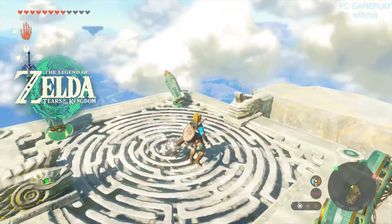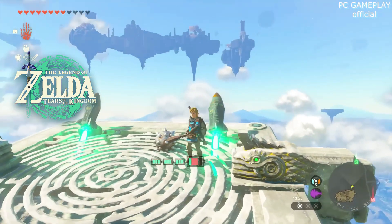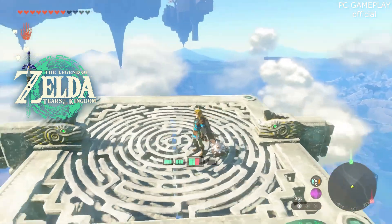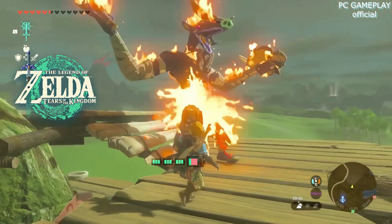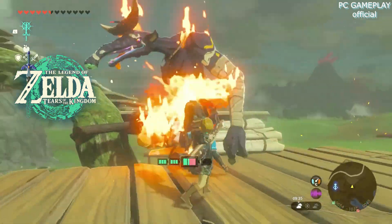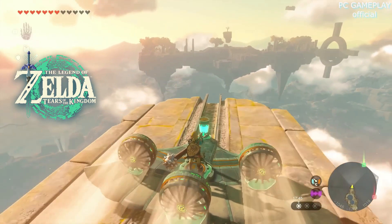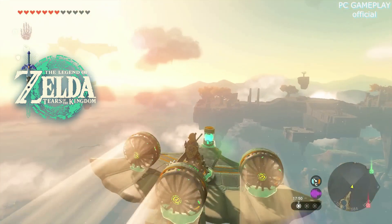In Tears of the Kingdom, all Zonai technology is powered by batteries. Most of the time, this is the energy cell Link has strapped to his hip, which it seems can be upgraded throughout the game with more power. These battery meters appear whenever Zonai technology is active. Once depleted, the technology switches off, but the battery meter will recharge when not powering anything. You can also add additional batteries to Zonai machines, which will deplete before any of Link's energy cells do.